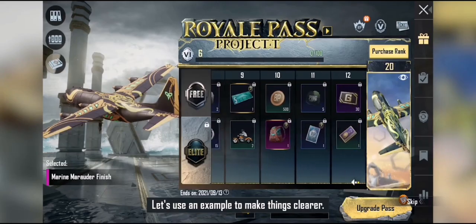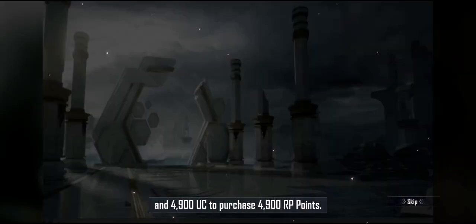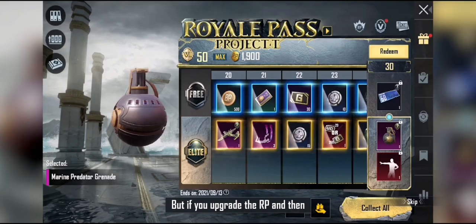Let's use an example to make things clearer. To upgrade a Royal Pass from rank 1 to rank 50, it would cost 4900 UC to purchase 4900 RP Points.